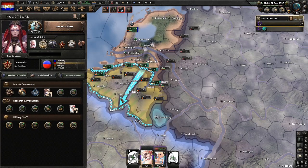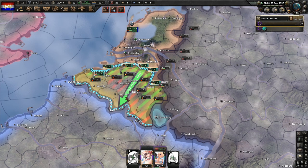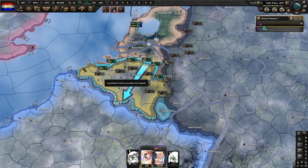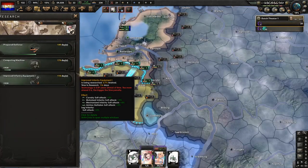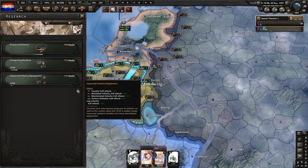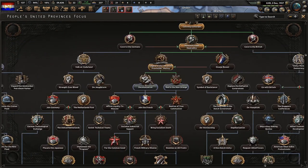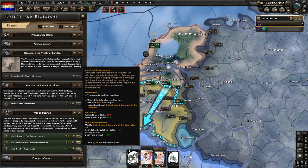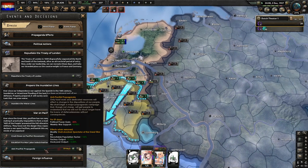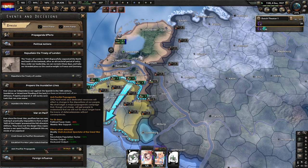Now we can go for war on pacifism since our justifications have boosted world tension above 15%. Next we'll grab the computing machine. Once artillery is finished, we'll grab improved infantry equipment. War on pacifism is finished, so now we will do Red is the New Orange. Always do the anti-pacifist propaganda — even though it's a little higher political power usage, it doesn't affect your country as much and gives you the most out of it.